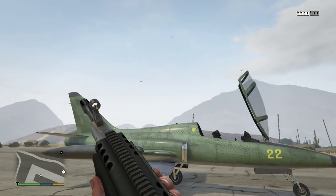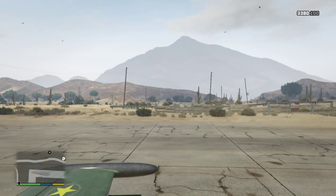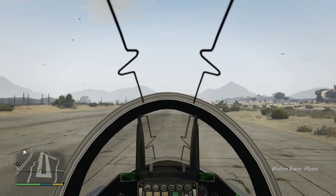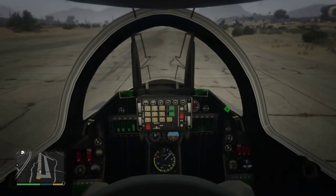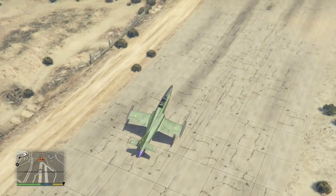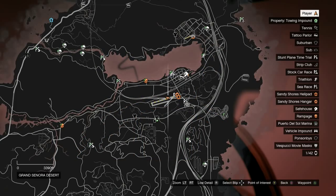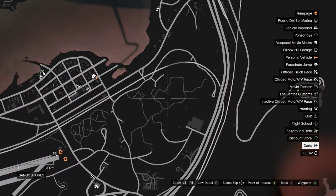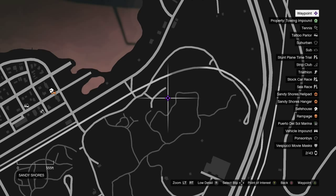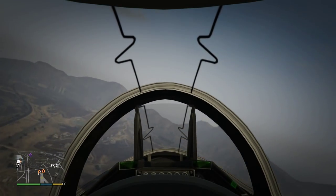Here we have the Besra — I think this is the perfect jet to use for this mission. In the last-gen version we did do this with the Lazer fighter jet, so that's probably the most obvious choice, but I really do think the Besra is the perfect option. It's nice and compact and I think it'll get the job done. It should be easy enough to fly right into the Sandy Shores UFO. It's going to be very difficult — for those of you who have attempted this before, you know it's one of the hardest things to accomplish in San Andreas: actually flying a jet into the heart of a UFO.